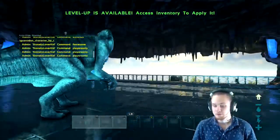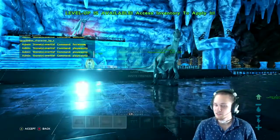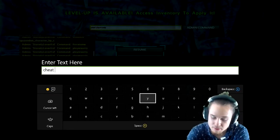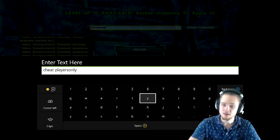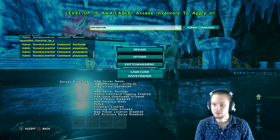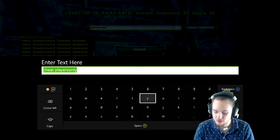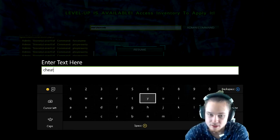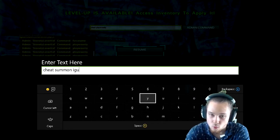So how to spawn these guys in — if you're new to spawning in, I'll go over it slowly. First, press start, go to your command box and type 'cheat playersonly'. What this command does is pause all the dinosaurs so they don't move — only players move. Enter that command and whenever we spawn in our dinosaur, it'll keep it from eating us.